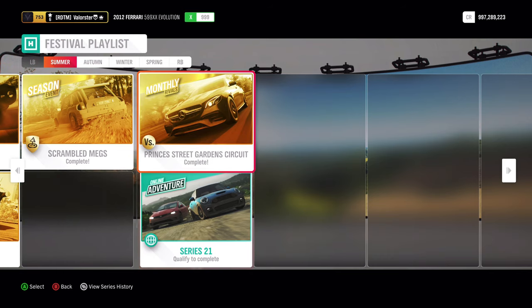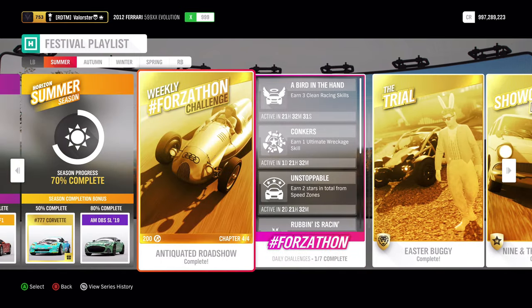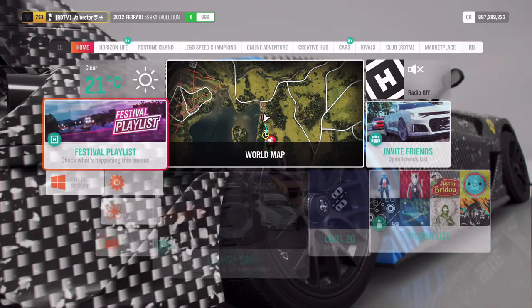For monthly rivals, just don't hit the wall — take it very slow if you don't care about the time. For the online adventure, you just need to qualify. Here is a new Corvette, let's take it out.